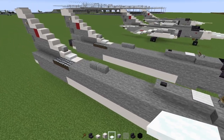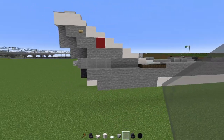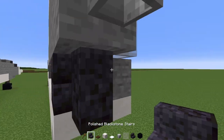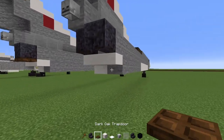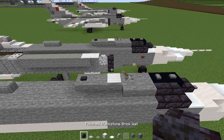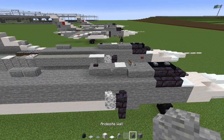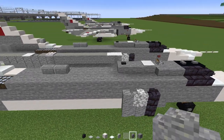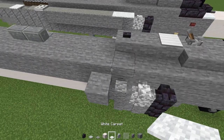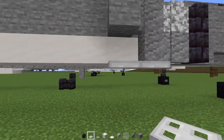Next, in the back we'll add in light gray glass panes, make it four blocks long. Then add in polished blackstone stairs upside down facing inwards, and then a dark oak trap door. Then over here, add in polished blackstone brick wall two blocks tall, a dirt wall here, and make an L shape of andesite wall. Add a stone block here, and on top add in two white carpets. Underneath, add in two iron trap doors.